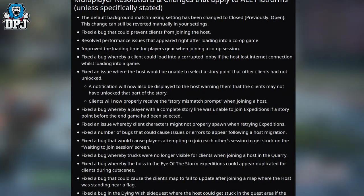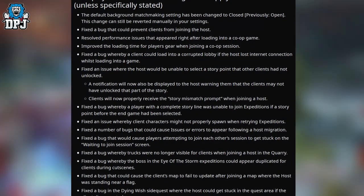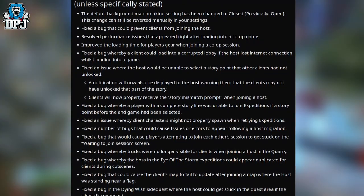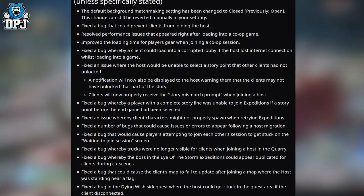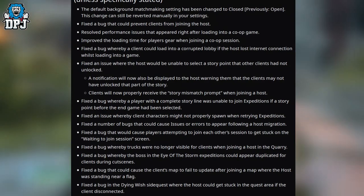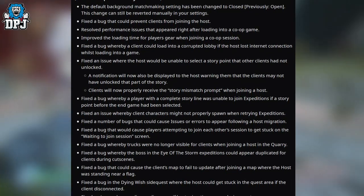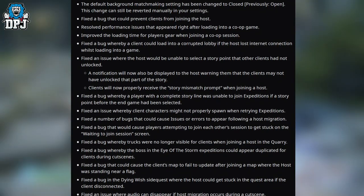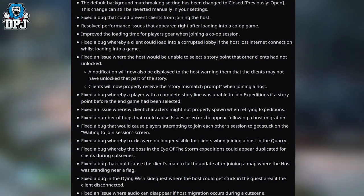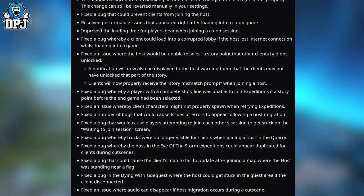Onto multiplayer resolutions and changes that apply to all platforms unless specifically stated. The default background matchmaking setting has been changed to closed, previously open — this change can be reverted manually in your settings. Fixed a bug that could prevent clients from joining the host. Resolved performance issues that appeared right after loading into a co-op game. Improved the loading time for players' gear when joining a co-op session.